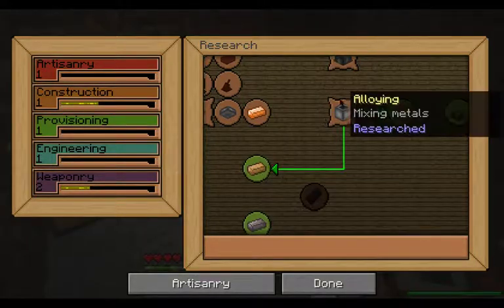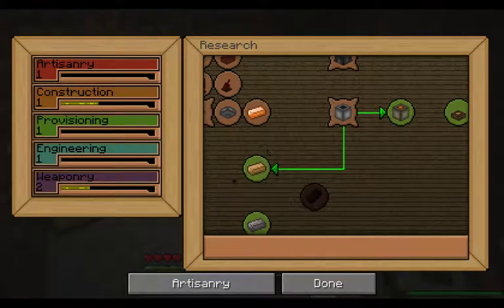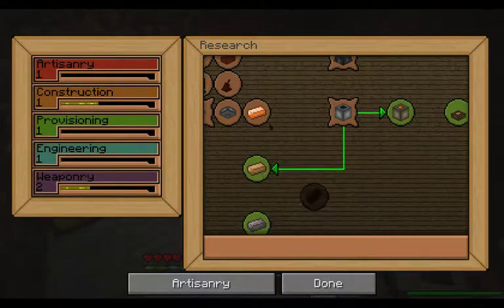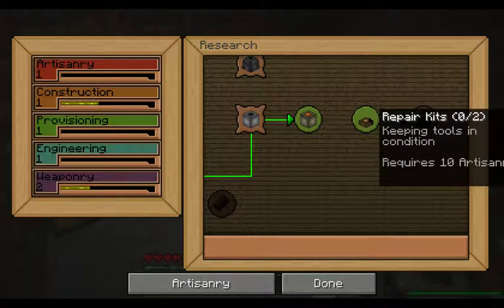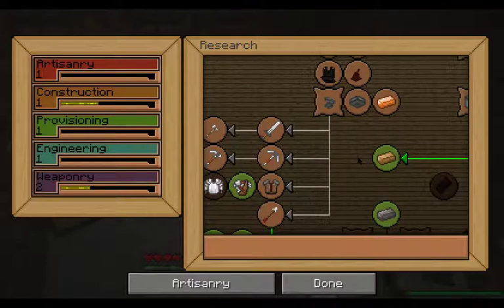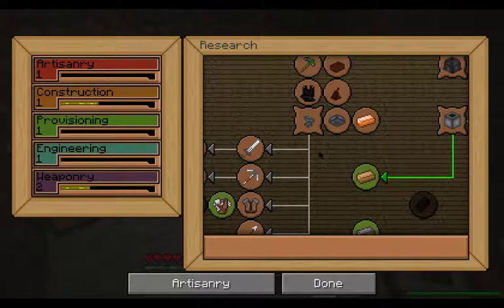If you had to guess what you needed to research for bronze smithing, I would say copper and tin — and I would be correct. That's why I want to go get copper and tin when the sun comes up. Advanced alloy mixing is 40 artisanry, which is a ways away. The repair kits are really nice at only 10 artisanry. We can get artisanry up through books, and also by making items — forging weapons, armors, arrows — anything in this tab that we forge is going to raise our artisanry.